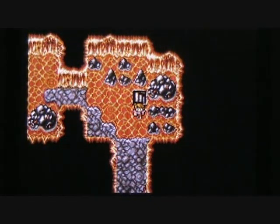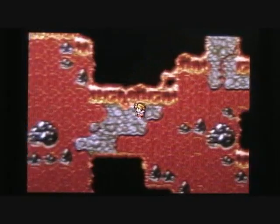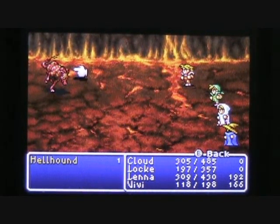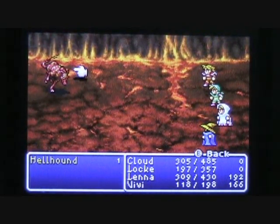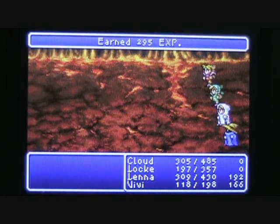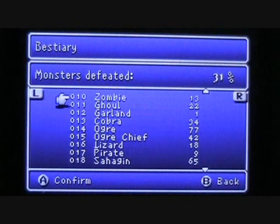We found the staircase — let's go back up to the third basement level. Time to make our way to the next staircase which is off to the southwest. So let's go south and west. Here's a new monster — the hellhounds. The hellhounds can cast a blaze spell which will do fire damage to all four of your characters. They're weak to ice if you want to use the blizzard or blizzara spell. I'll have Vivi use blizzard and everyone else use their weapons. Cloud and Lock do the job for us.